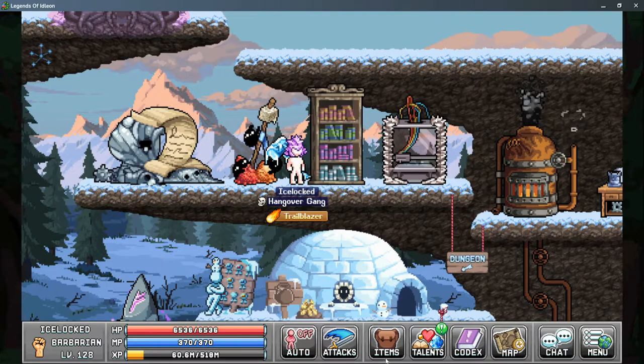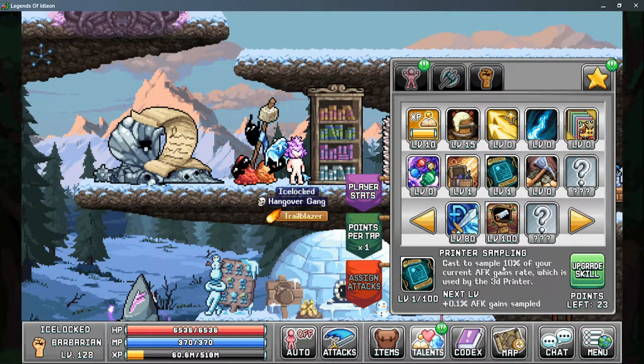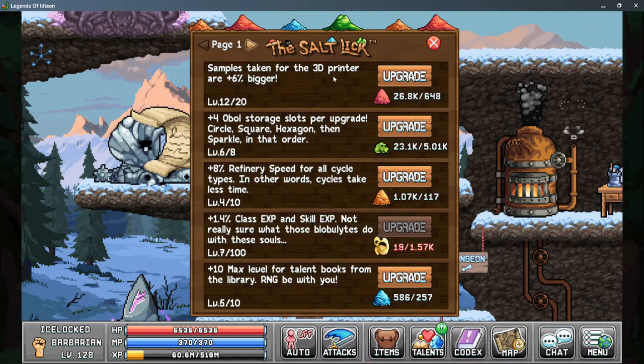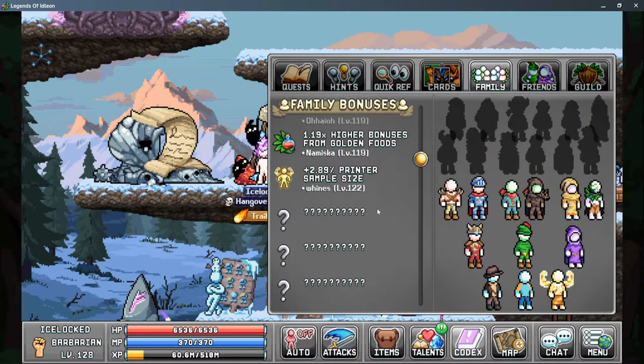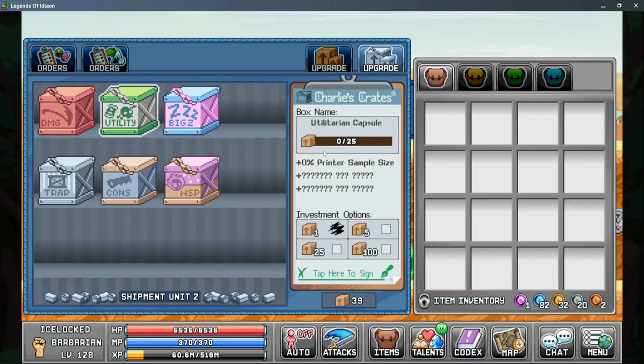There are also a few ways to increase your basic sampling size directly. This includes the Star Talent printer sampling to increase this from 10% to 18%. In the Salt Lick, you have the samples taken for the 3D printer are up to 10% bigger. In the Family Bonuses tab, you have the Maestro's bonus to increase your printer sampling size, based off of his maximum level. In the Post Office's Upgrades, if you have access to the Utility Box, it does increase the printer sample size up to 3.33%.